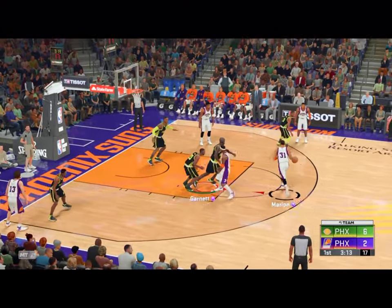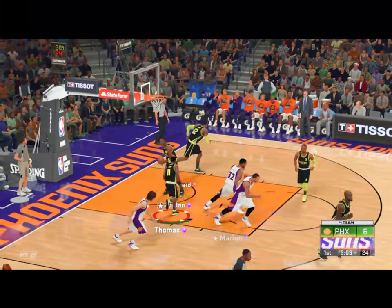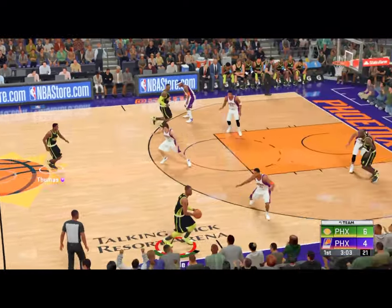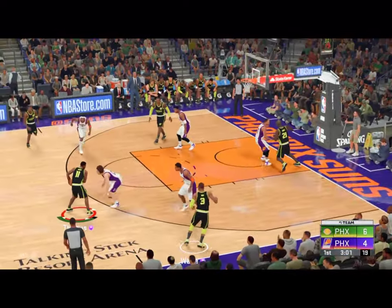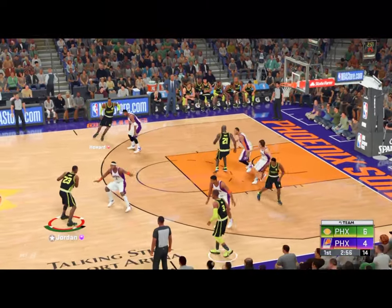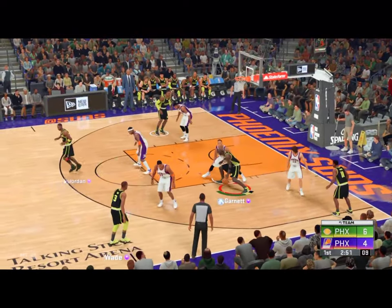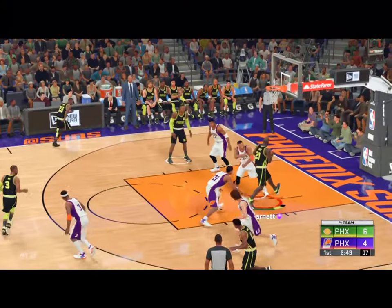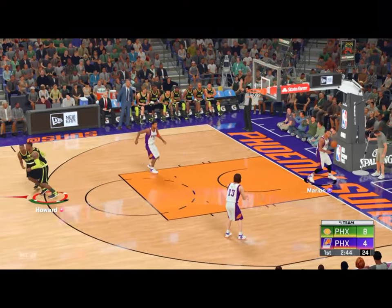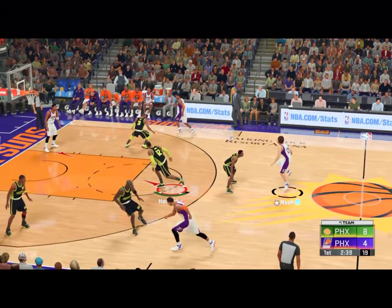Marion outside — and the shot goes in. Just setting the tone with an aggressive move to the rack. Jordan dishes to Howard. Jordan against Richardson. Wade passes to Garnett — uses the glass to finish the layup. And when Garnett gets it that deep, the defense is at his mercy. How about the extension when he's able to get up on that low block?